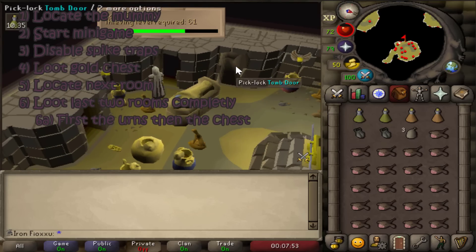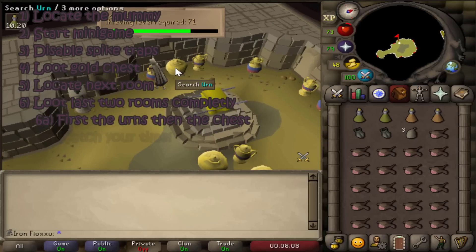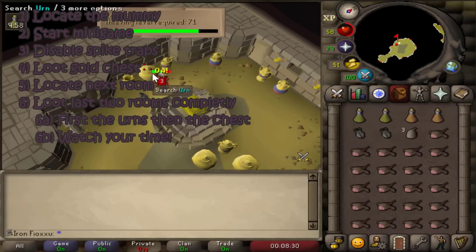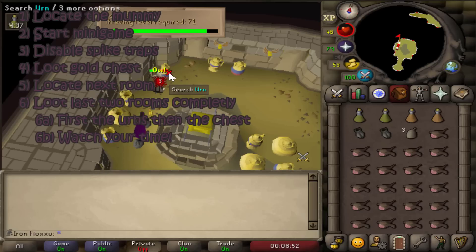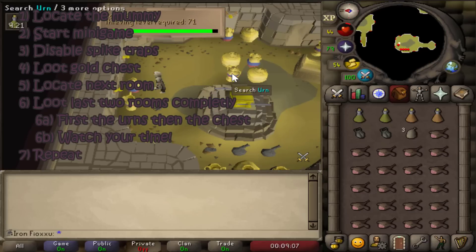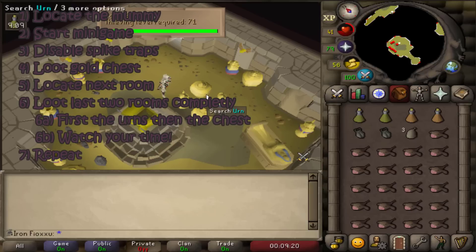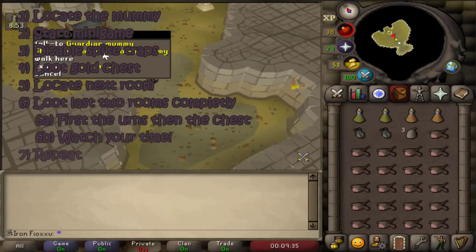Scarab damage can drain your food supplies fast and reduce the number of trips before banking. Also keep an eye on your clock — if you've failed many urn attempts or had delays finding the next room, it may be beneficial to move on rather than completing the second-to-last room, since the last room gives more experience. Finally when you reach the last room, follow the same approach. If you're at risk of running out of time just loot the ghoul chest in the middle and continue until kicked out. If you have spare time, you can quick-leave through the white door on the wall.